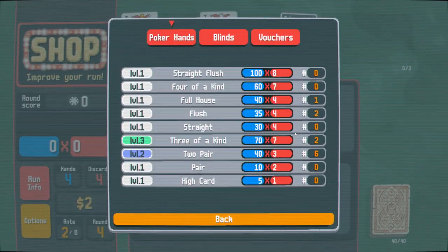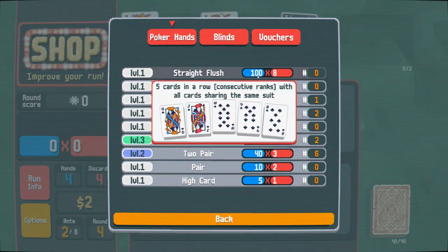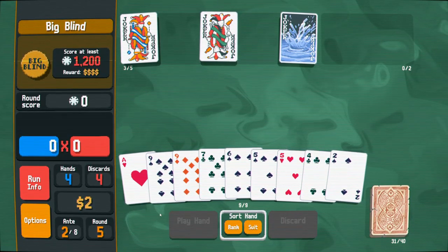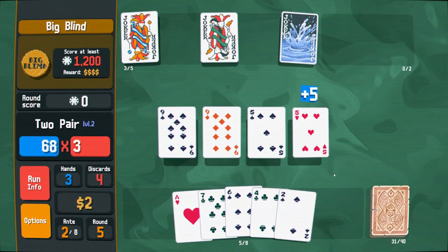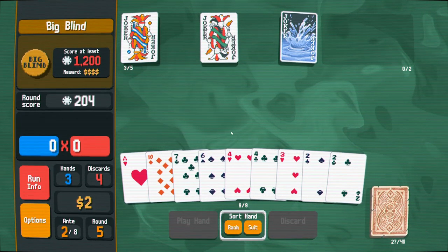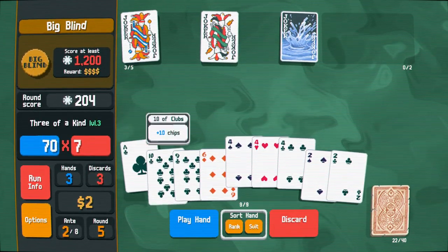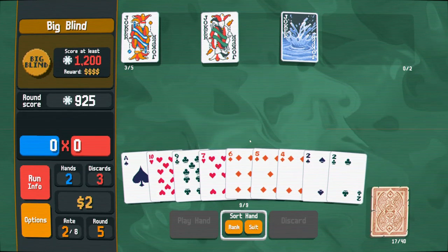Three of a kind — 70 times 7 — is actually decent, a lot better than everything else already. Maybe straight flush? Minus one hand size — I think we can live with that. It seems like three of a kind is the way to go rather than two pair. I should have played five cards. This isn't going to get it done — let's play these two cards for the high score.